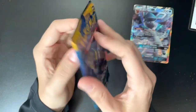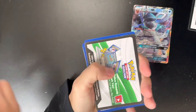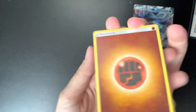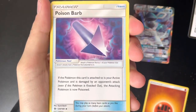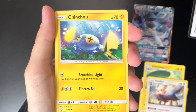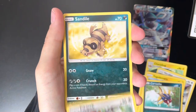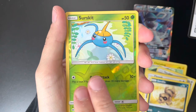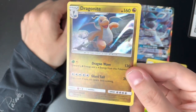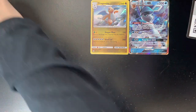Now time for our Sun and Moon pack. There's the code card — I think Sun and Moon is still four cards. We got Fighting Energy, a Poison Barb, Charjabug, Herdier, Jangmo-o, Togedemaru, Carvanha, Passimian, Sandile. Our Reverse Holo is a Surskit. And our Holographic Rare Dragonite — look at that! Oh, I love a Dragonite. Good Dragonite card. We'll put that next to our Glaceon.